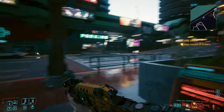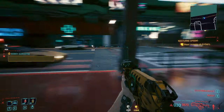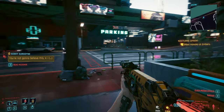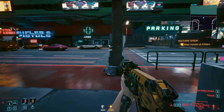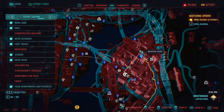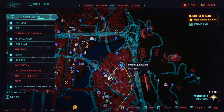Hello everyone and welcome to a new Cyberpunk 2077 video. Today I'm going to show how we can get a brand new power shotgun weapon. Let me explain first where we have to be. This is not the only location where we can find it, but if you're going to be in this location, you're going to find the weapon in about 5 minutes or so.